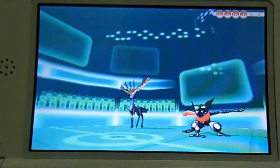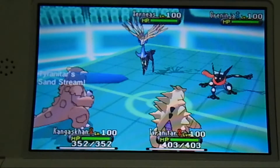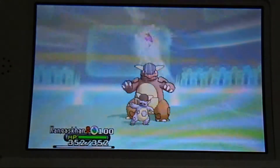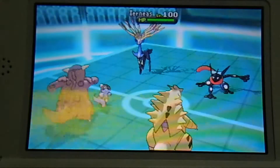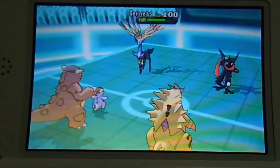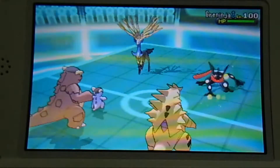The opponent opens with Xerneas and Greninja, while I open with Kangaskhan and Tyranitar. I'm predicting the opponent will go for Geomancy with Xerneas, so I fake out his Xerneas. It's a double fake out and it gets a critical hit, hitting the opponent twice. Then Greninja uses Mat Block, which blocks any attack slower than Greninja.